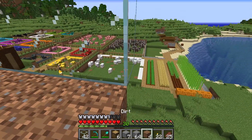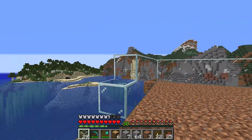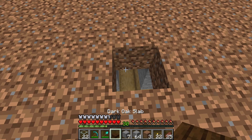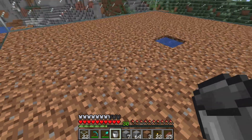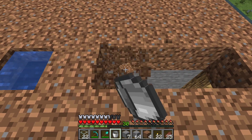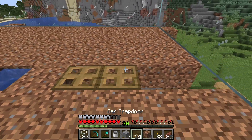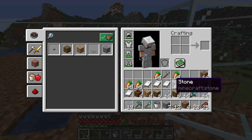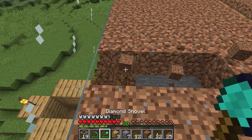I did bring one — wasn't sure if I brought more glass or not. I brought a water bucket but I didn't bring enough slabs. Now what we do is take these four out and replace them with trapdoors, and we do that all the way around.